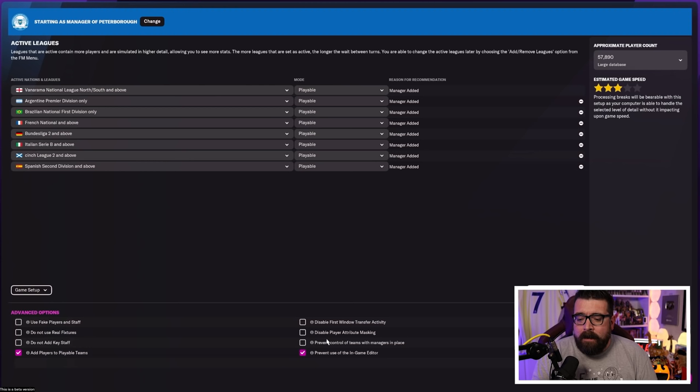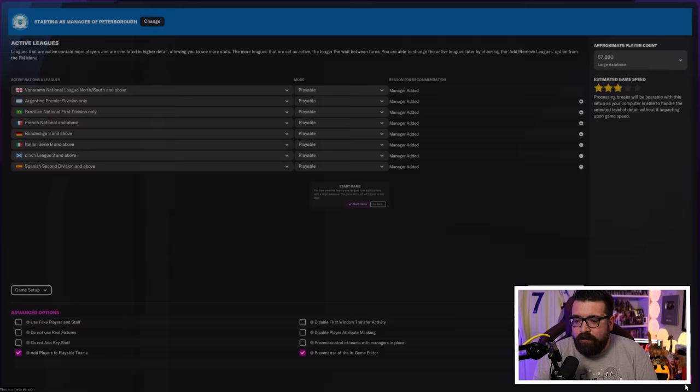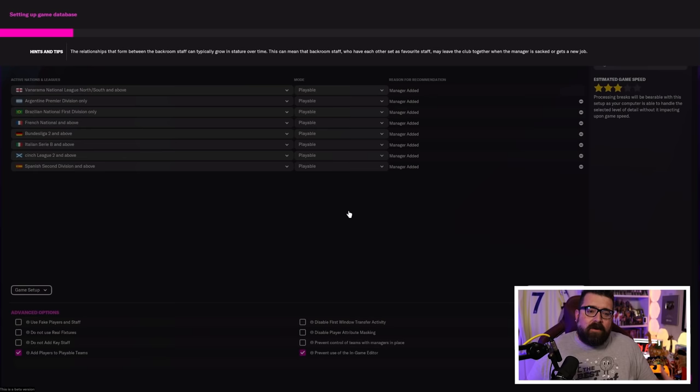Prevent Control of Teams with Managers in Place restricts you to clubs without a real-life manager — another realism toggle. For the In-Game Editor, in private saves I'd leave it available in case something breaks, but for YouTube saves I always tick the box to prevent its use so no one can accuse me of cheating. Finally, you get to pick your game start date — you can leave it as the preset or choose to start just before the league season begins. Then hit Start Game.